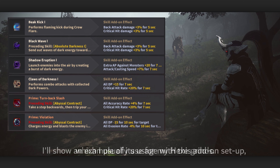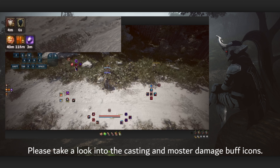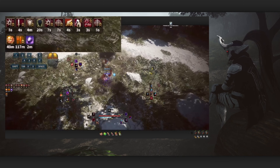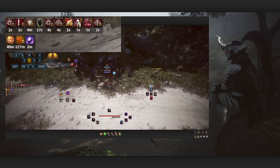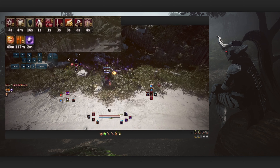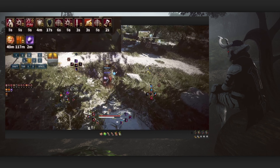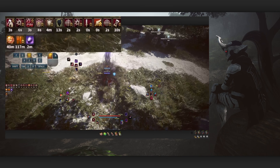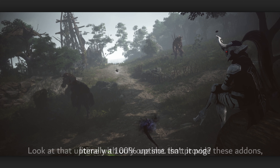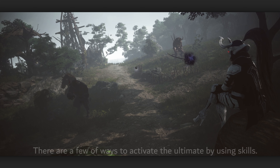I'll show an example of its usage with the add-on setup I usually use for my hexa grinds. Take a look at the casting and monster damage buff icons. Look at that uptime with only one slot providing these add-ons — literally 100% uptime. Isn't it great?